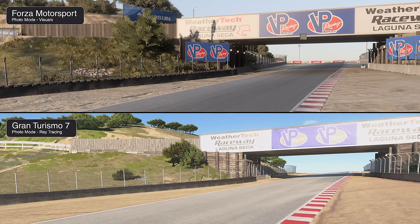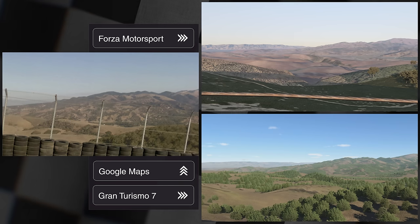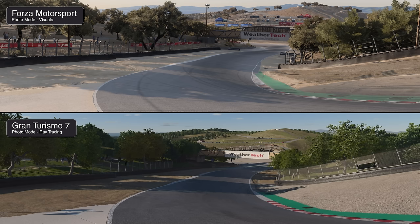Around a corner is a bridge that is noticeably more detailed in Forza — a shot many people online have used to showcase Forza's extra detail, and indeed that's absolutely the case. But compared to a real photo, GT is a little more accurate if less visually impressive. Continuing up the hill, GT again matches the distant mountain silhouette and features a lot more foliage. Flipping around and looking back over the track gives another look at how the two games handle distant LODs in photo mode. Overall, while GT more closely matches placement versus the real track, Forza has greater detail density.